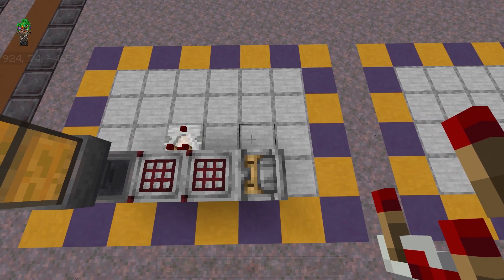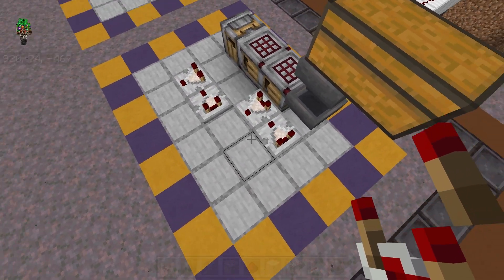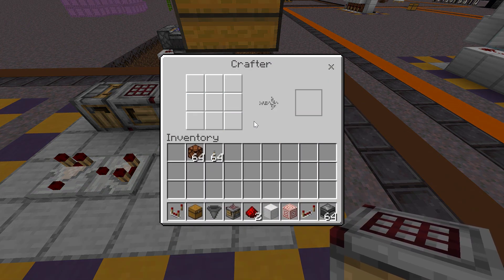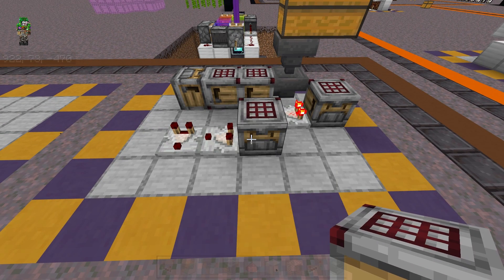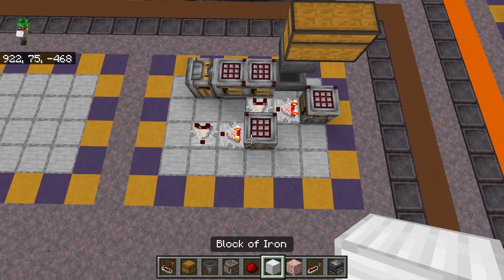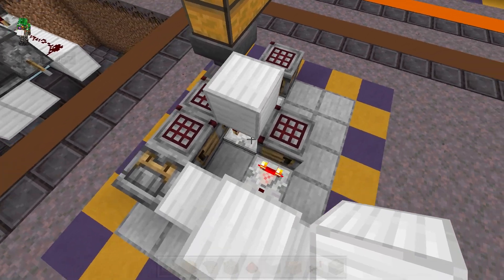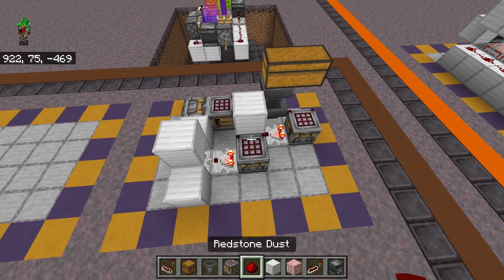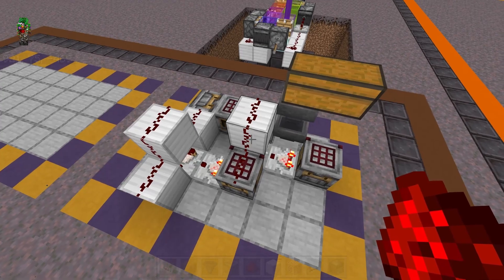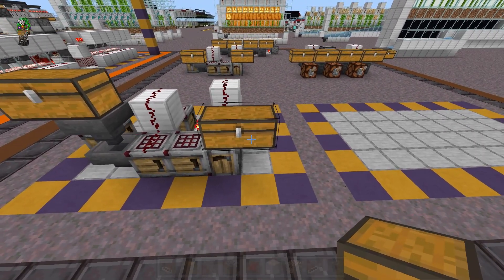We need to place four comparators: one next to the first crafter, one one block away from the third crafter, and then two pointed into the sides of both of those. Then place another crafter next to that comparator and lock all nine of the slots inside this crafter. Then place another crafter right here, also locking all nine of the slots. Now we're going to place solid blocks before this comparator, after it, and above it. Then another solid block above this comparator. Now place six dust: one dust on top of that crafter, on that block, and on top of that crafter. Then one dust on each of these three blocks over here. And that's it for the redstone. All we need is an output chest on top of that crafter so it can push the final item up into the chest.